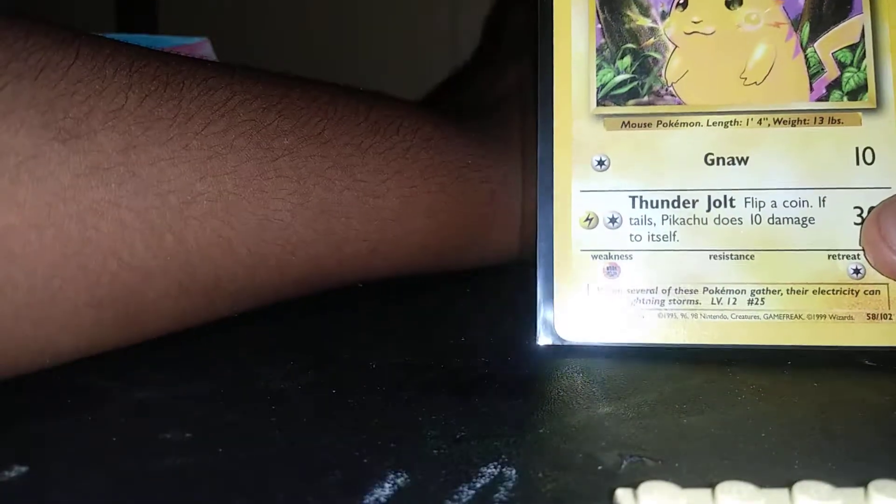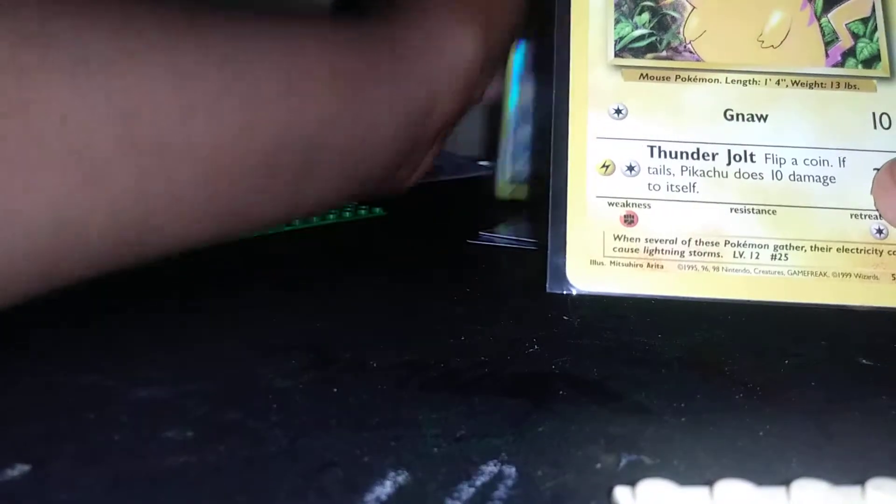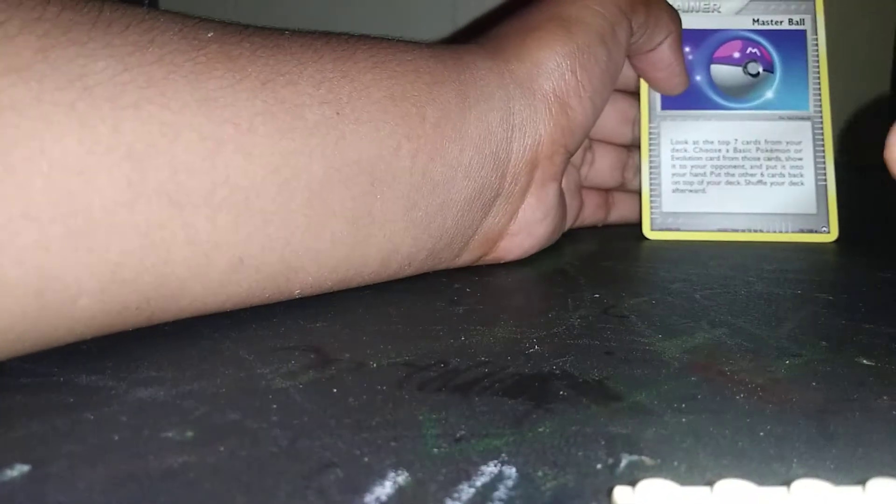We have a Mimikyu promo in a hard sleeve, though it's a little bit damaged. Then we have a first edition Pikachu, which is 1999 — could be 1995, 1996, or 1998 — just a regular basic Pikachu from the base set, probably around 18-20 years old. We also have a Mesprit reverse holo from 2007, a Baby Brawl from 2007, a Snorunt from 2007, and a Trainer Master Ball from 2007. So here is everything we got in all its glory.